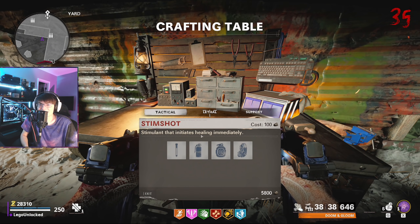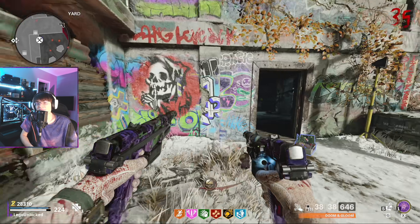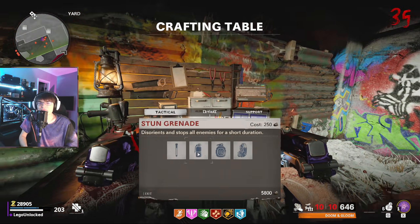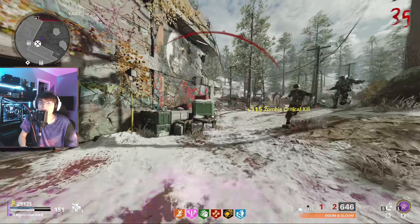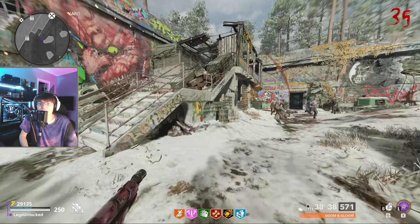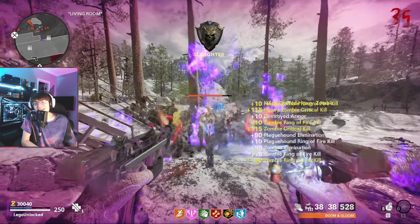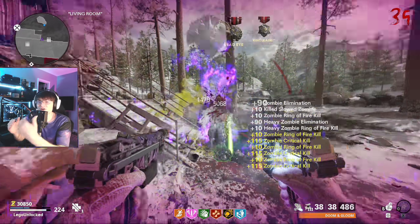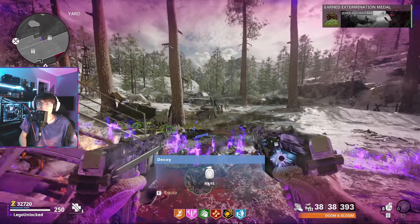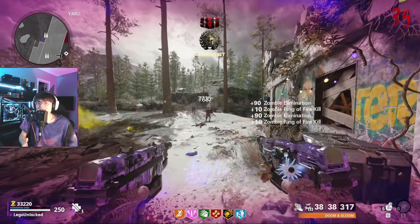Welcome back guys. In this video we're going to be talking about some hints that Treyarch has given us about some massive balancing changes coming next season in season 4. If you guys have been playing Cold War Zombies for a while now, you know the most massive balancing change we got throughout the entire game's life cycle was them taking the zombies health cap of 30,000 and increasing that all the way up to 123,000 with the Season 3 Reloaded update. That made the max health cap four times more than what it was previously, and you could notice that heavily in game.